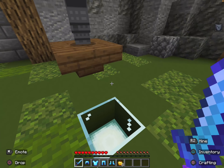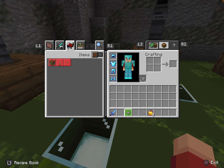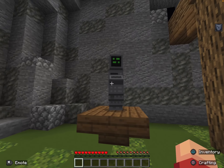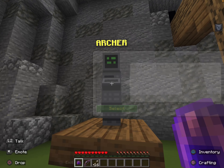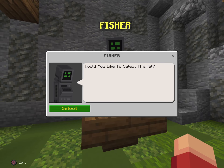First off we have the Fighter kit, which contains diamond stuff — diamond armor, diamond sword, and eight golden apples. Next up we have the Archer kit, which gives you a leather helmet, a bow, and some arrows.